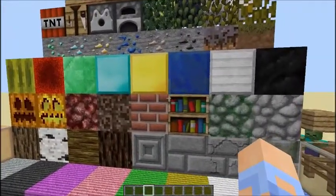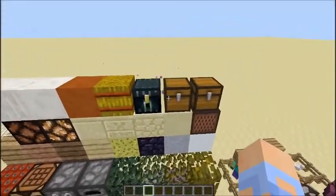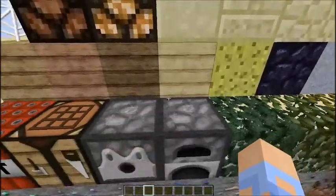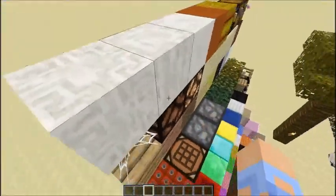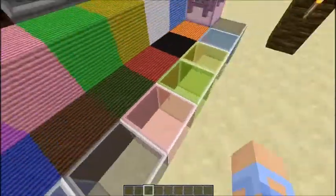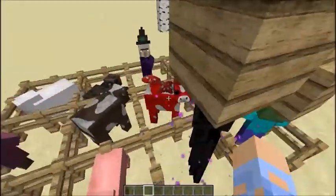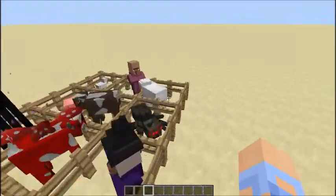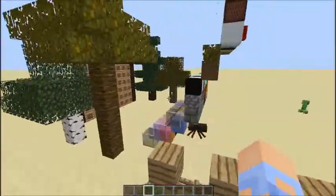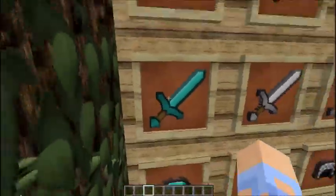The blocks are pretty normal but not bad — they add a lot more detail than the default texture pack. I don't really see what they did with the ender chest; I think some of them aren't done yet. The redstone block looks pretty cool. The glass is pretty cool, and the creeper looks default. Overall this texture pack's blocks look great — that's why it's number three.